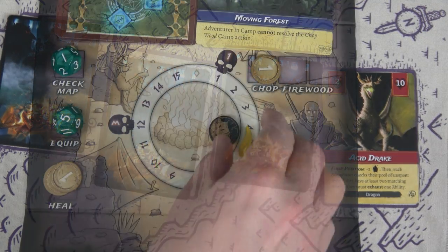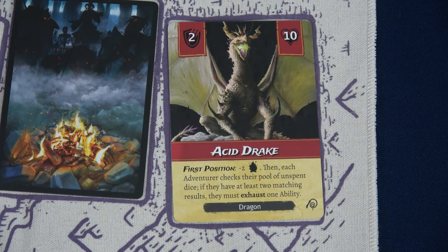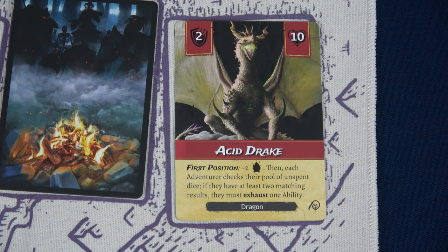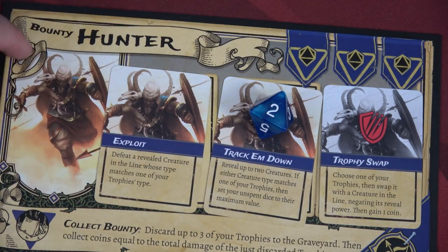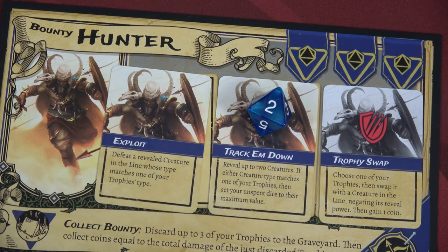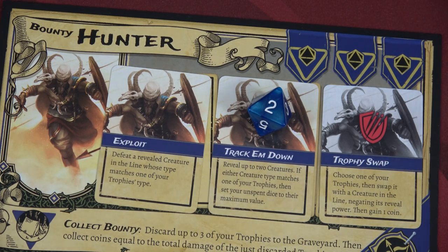What's going to happen next is terrible: the second Acid Drake triggers — minus two more fire, dropping us from five down to three. Then each adventurer checks for two matching dice results. We have two eights for the Monk — so we have to exhaust one of his abilities. Since we already used Blind Fighter, we'll flip that over. We still have Flying Kick available. For the Bounty Hunter next, we'll use Track Em Down: reveal up to two creatures; if either type matches a trophy, set all unspent dice to maximum value.